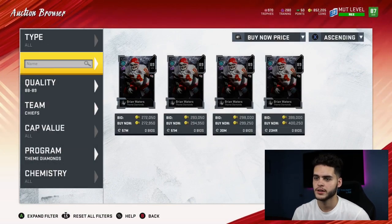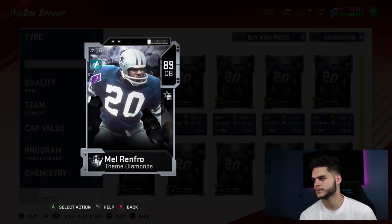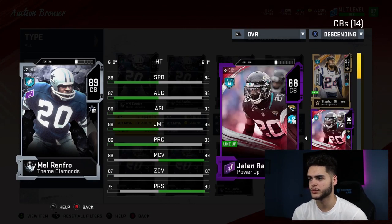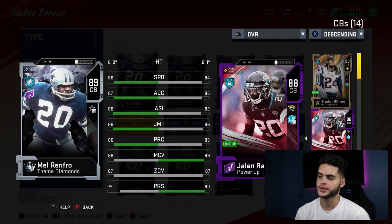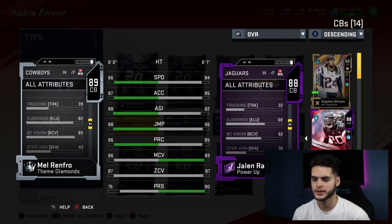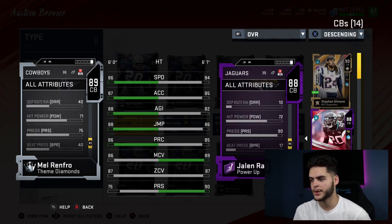Next is Mel Renfro of the Cowboys. At first I was kind of off on his stats, but I'm feeling them now. He's 6 feet tall, 86 speed — compared to the Rams cornerback that's actually more favorable. He's faster with better accel, better agility, better jumping, better play rec, similar man coverage, same zone. The press is what slightly hurts him. But he's still really usable — I think he has good hit power too. His hit power is a 71, which is not bad for a cornerback. That's actually what makes the Rams card so good — he's very physical.